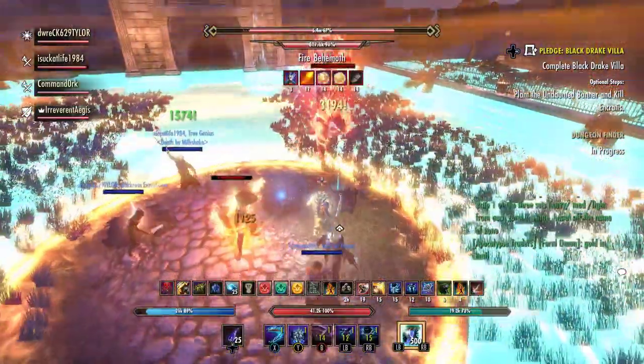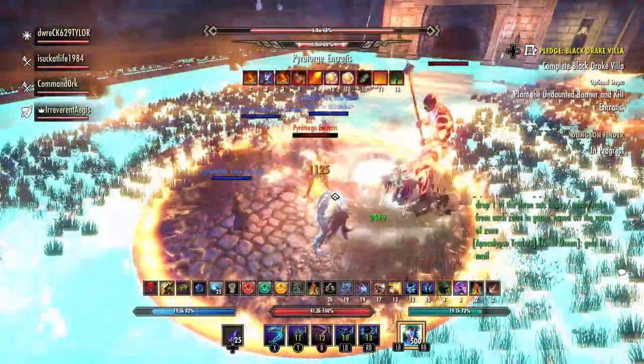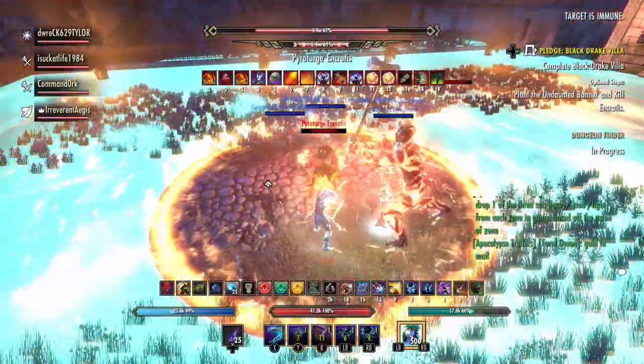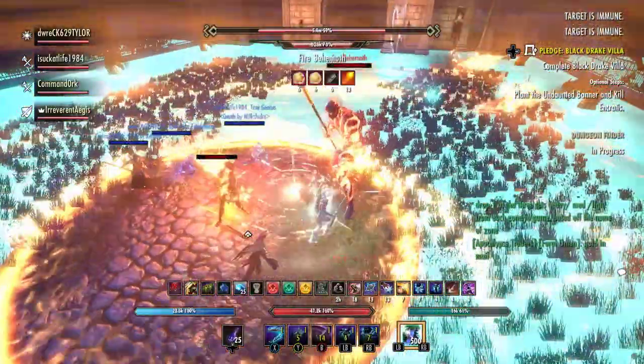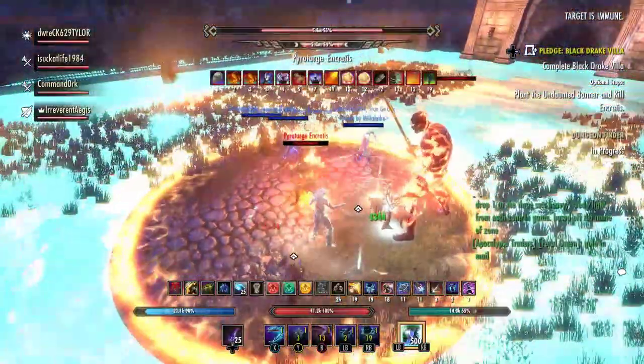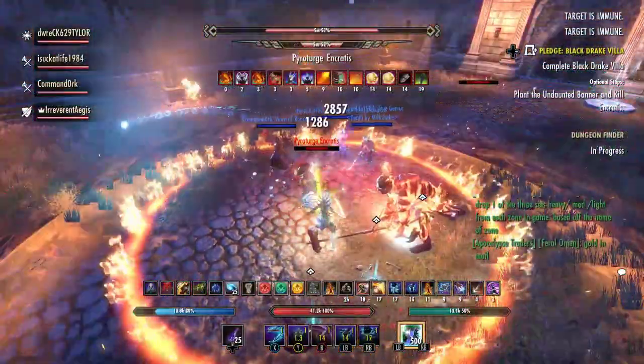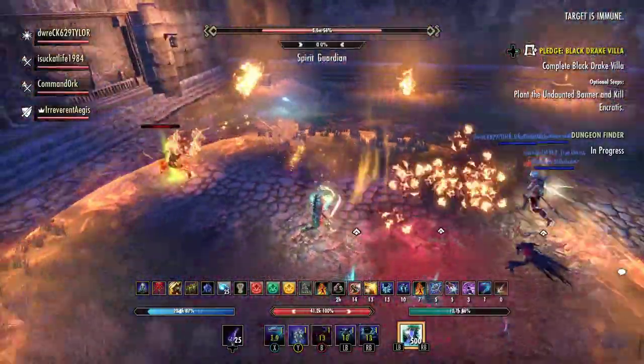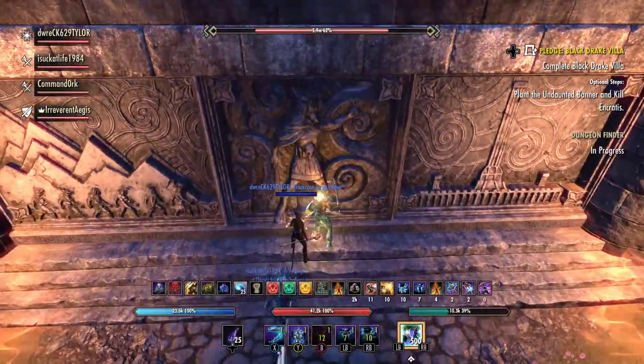From 100% to 60% we simply hold on to our ultimates and attack Pyroturge and Crotus, getting him down to 60%, which will initiate the next phase of the fight where the boss goes through the wall. I refresh my taunt before we go, then I go to the right and everybody else goes off to the left.